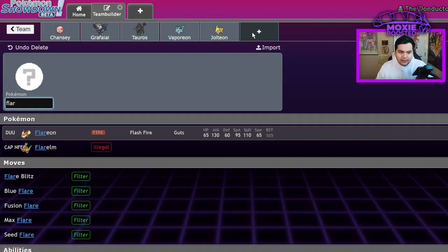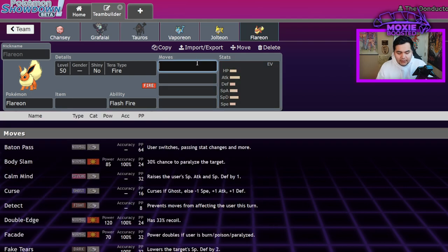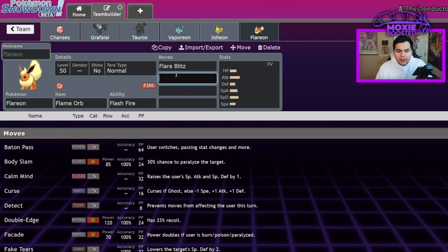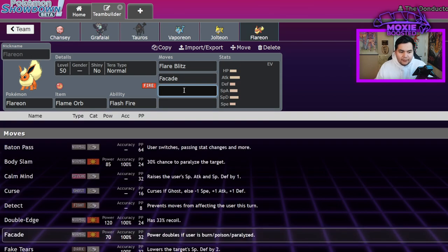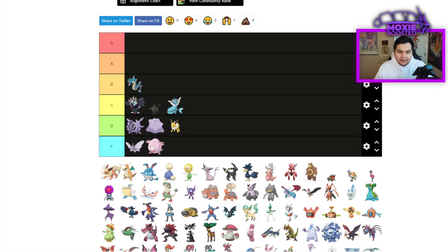Flareon is something I kind of want to look into. It has a pretty bad defense stat and bulk overall unless you're talking about special bulk. It's a Guts Flare Blitz user — you could run Toxic Orb or Flame Orb. Flareon can actually Tera into a Normal type and run Facade plus Flare Blitz. It also gets Will-O-Wisp. That's going to be a D tier, but it's still interesting.